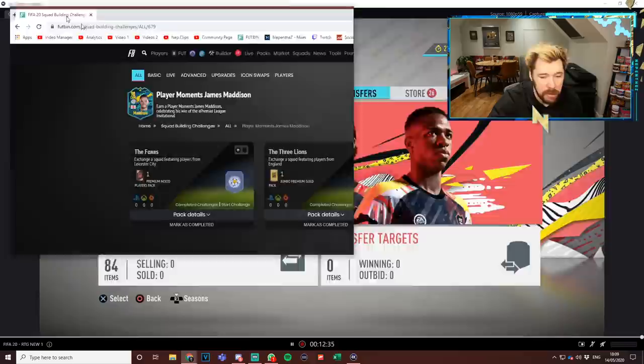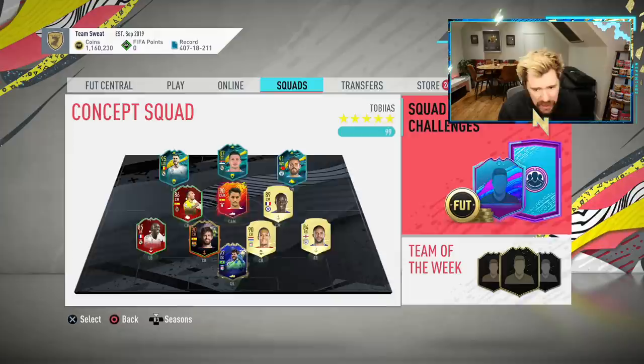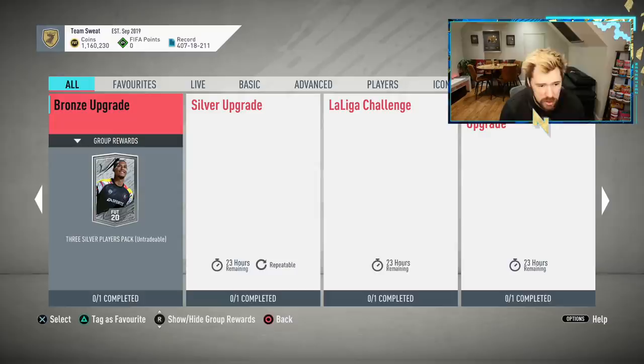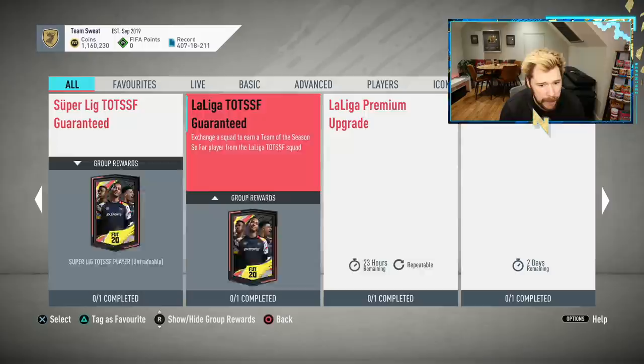We'll come back once the segments have been updated. At the moment Madison is 38 million on Futbin, which I think is a bit extreme. Based on what I think prices are going to come in at, somewhere around 180 to 200k with three packs back - they're not the best packs though. There is a lot to play for right now - the La Liga challenge is still there as well.